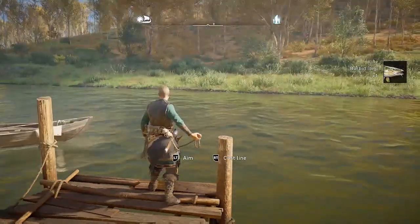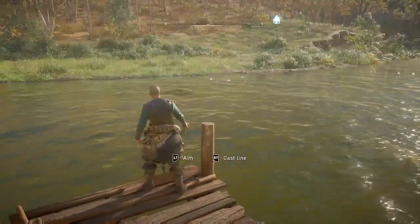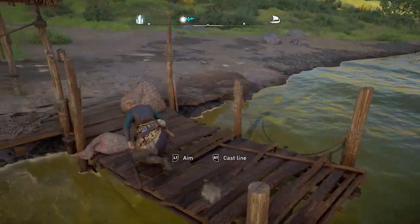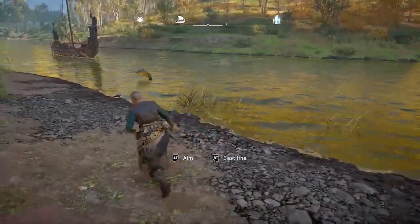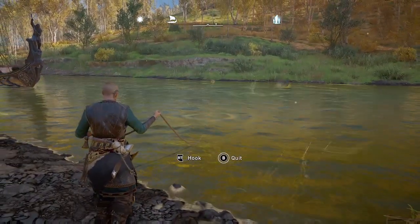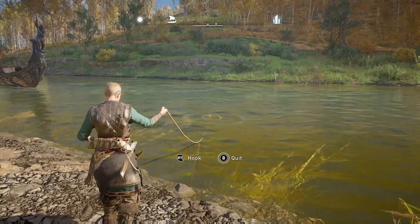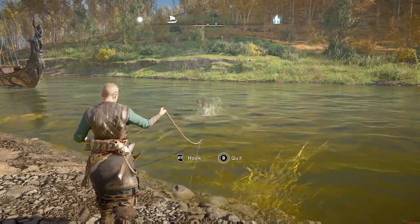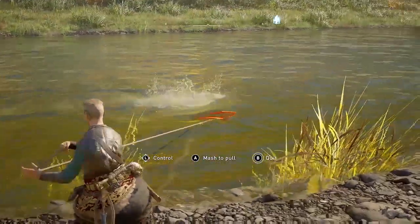When you catch a big fish, Eivor holds it up so you can see how big it is and what kind it is. I don't see fish jumping right here but I do see some to the left near where I stopped my longship — it looks like a better spot over there. I usually start on the dock but if I don't see any more fish jumping I look around. Here I see some perch — those are the ones with the pink fins. I love this spot, I catch stuff so quickly. This looks like another burbot.